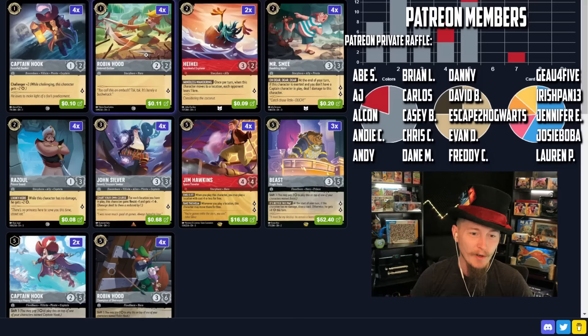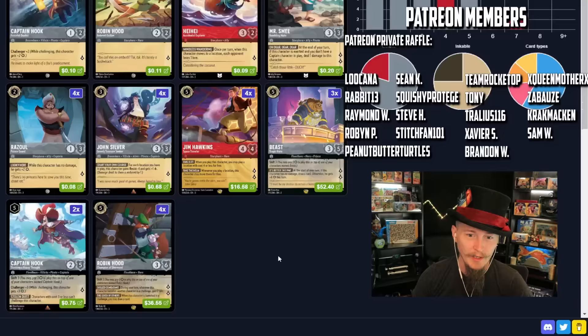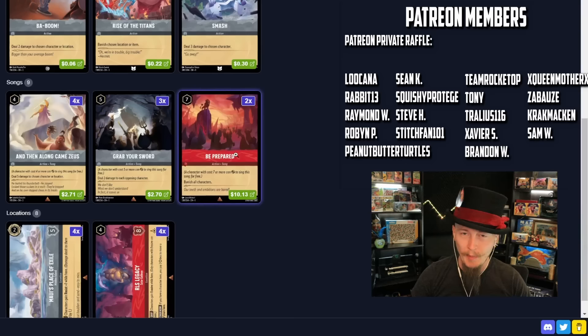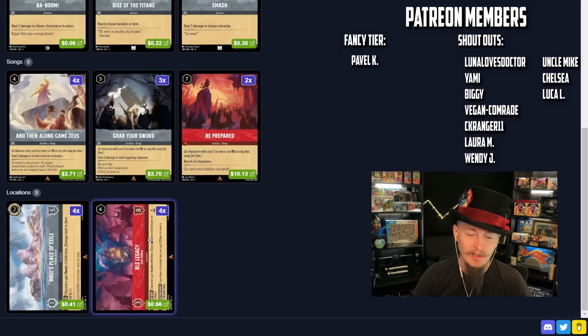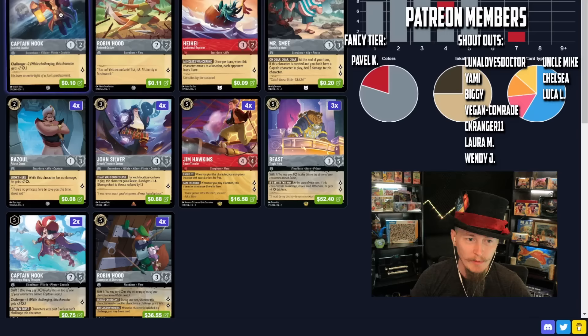I think Robin Hood's a great card. I don't know how well he's gonna fit in the deck. Our curve is very awkward — it's a lot of low-cost stuff into some pretty decently costing stuff. The top of our curve is effectively five. It is seven with the two copies of Be Prepared, but outside of Be Prepared it's effectively five. I cut back on one of the locations — the Jolly Roger — and bumped up RLS Legacy, so it's the same number of locations, just more concentrated. They're both uninkable.